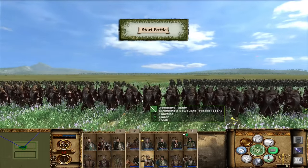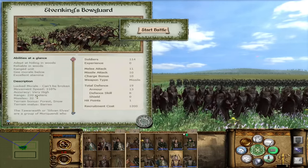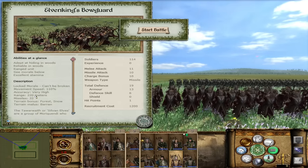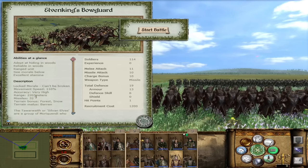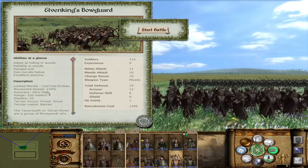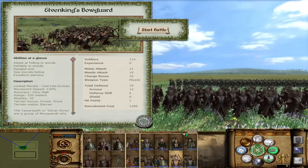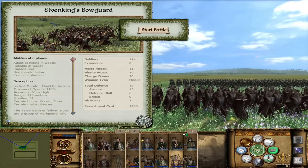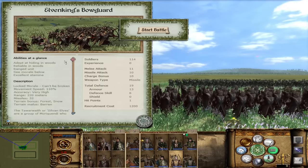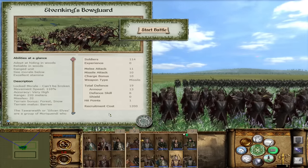Your Tier 3 archers are the Elven King's Bow Guard. They have locked morale, 110% movement speed, 13 armor and 6 defense, very high accuracy, and 220 meter range — basically ranger level range and accuracy, even better because they are elves. With 32 missiles and 10 missile attack, they will fire for a very long time and get plenty of high-precision, high-damage kills. Even in melee with 11 melee attack and one-handed swords, they are quite formidable against orcs.